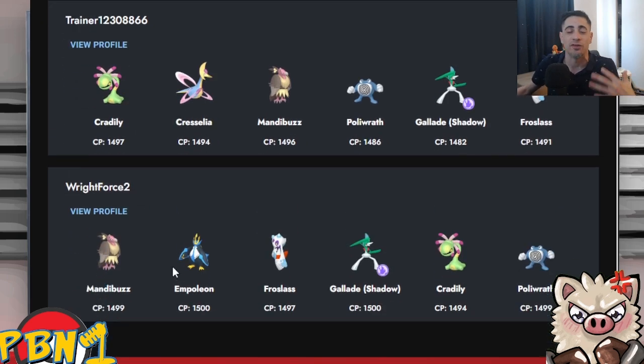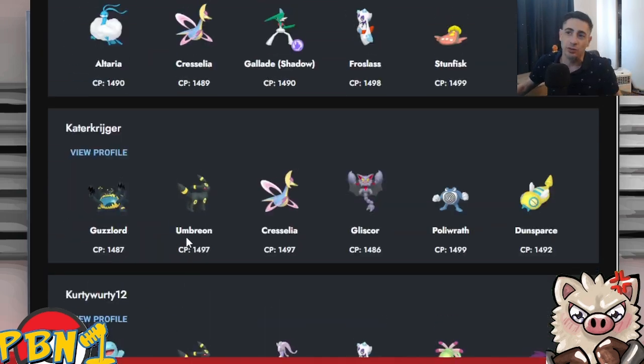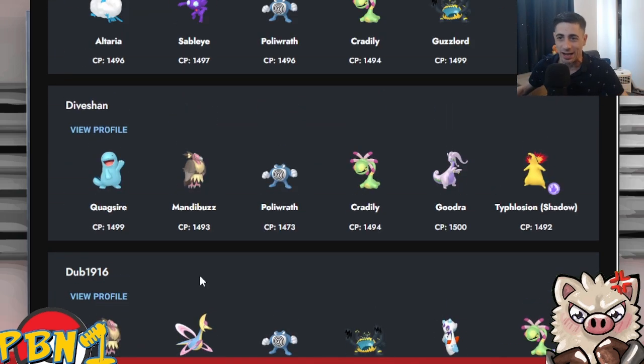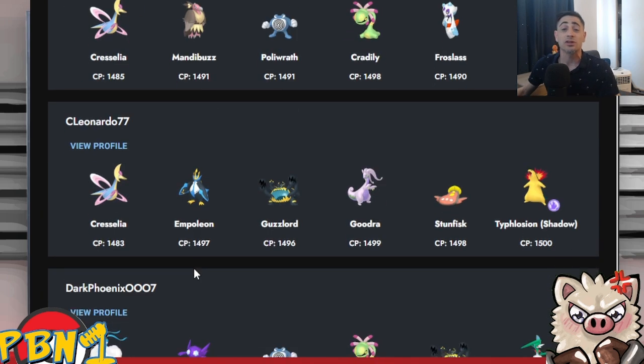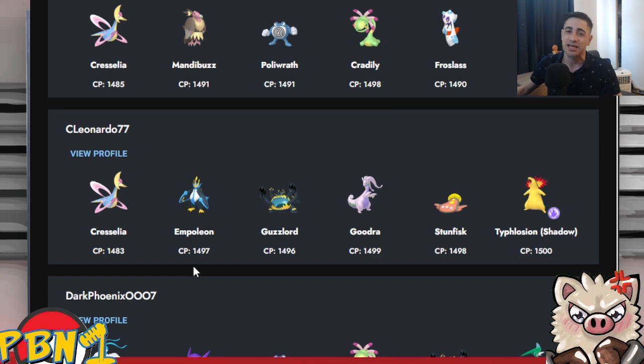These battlers chose Pokémon they felt great with. A quick look at PvPoke: Mandibuzz was number one, Chryselia was number two. Chryselia has coverage on everything with access to Grass Knot, shutting down a lot of the other restricted Pokémon — many of which were Water-types. Chryselia being top-notch makes Mandibuzz number one because it hard-walls Chryselia.